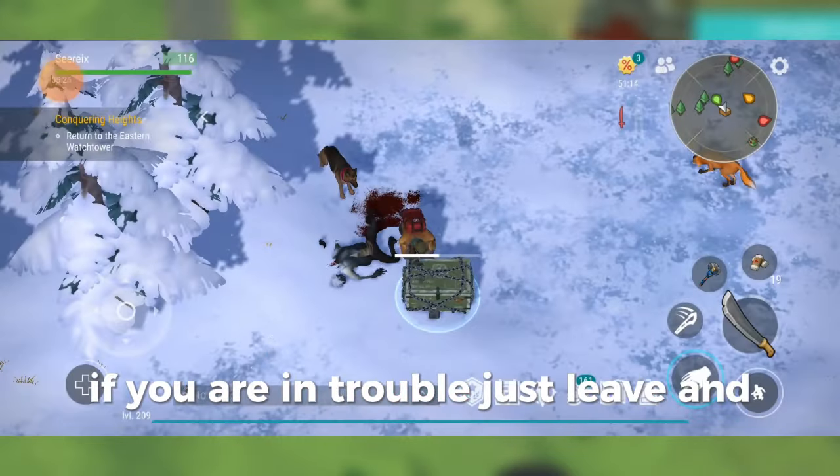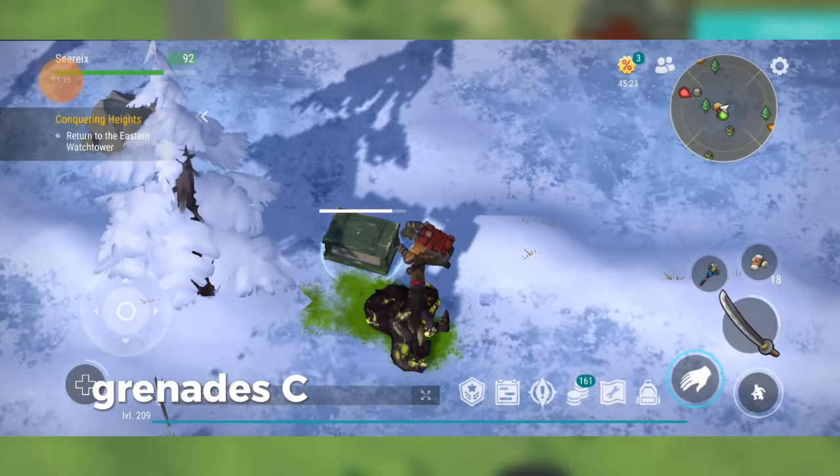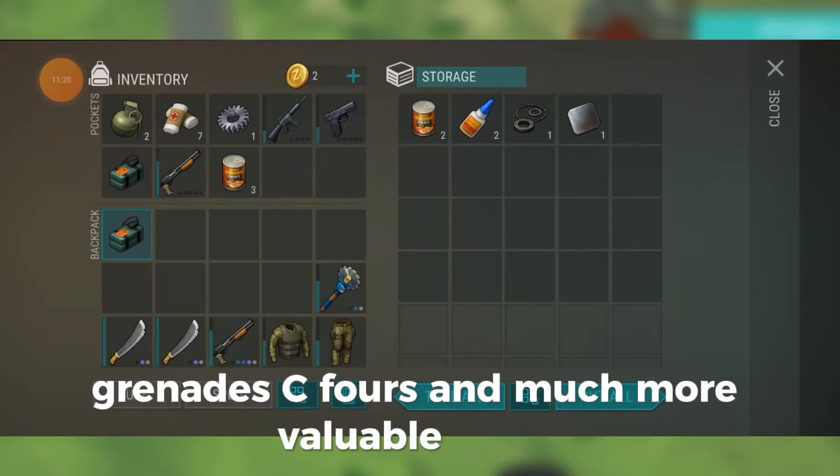If you're in trouble, just leave and re-enter the map. Doing this regularly will give you lots of guns, grenades, C4s, and much more valuable items.